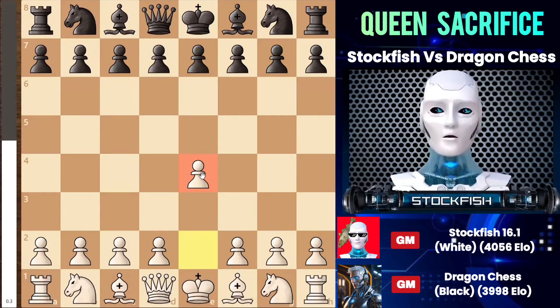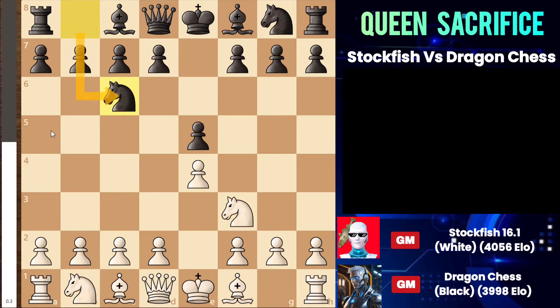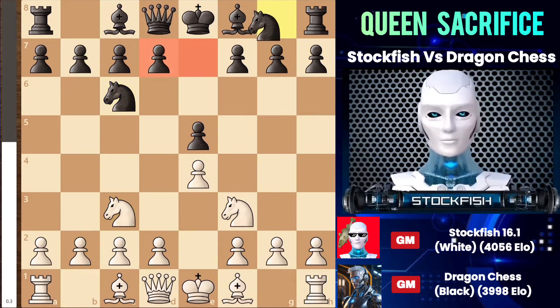I started the game with e4, and he responded with e5. Knight f3, knight c6, and at this point, playing bishop to b5 is the most popular opening, or I could play knight to c3 or the Alpine variation like c3 followed by d4. However, I went with knight to c3, and then he played knight to e7.